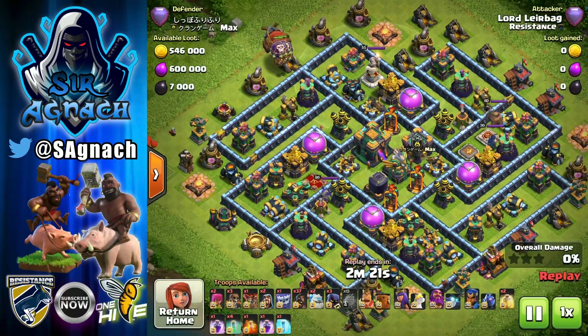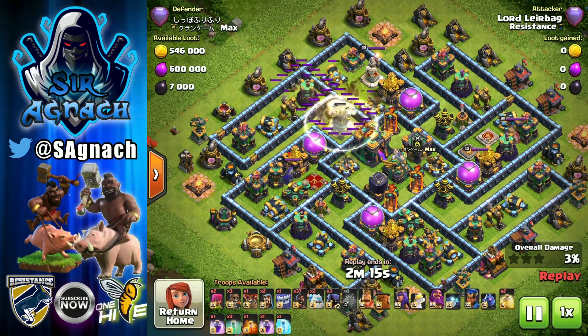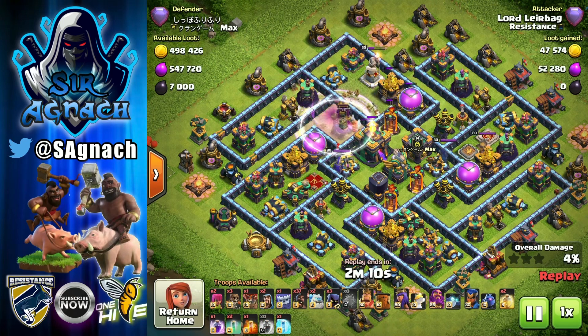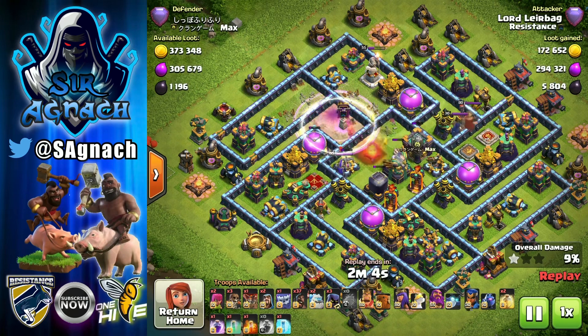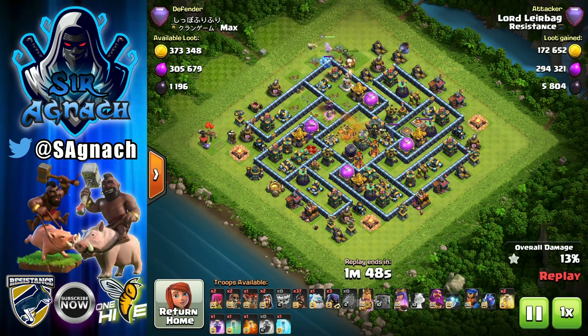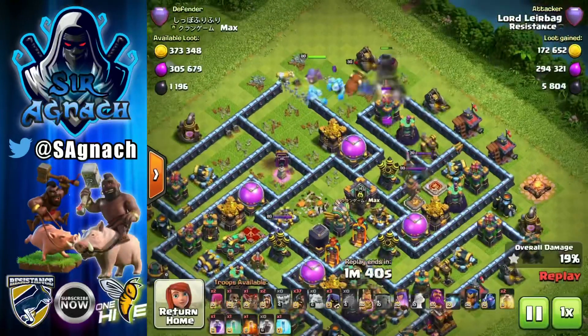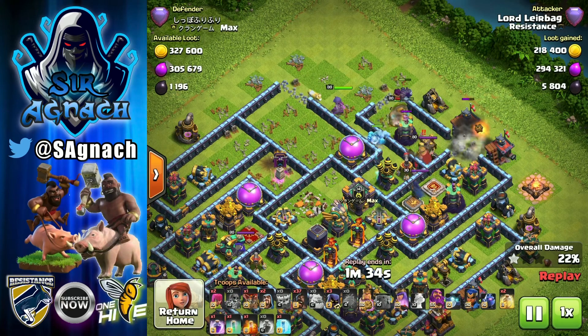Here we've got an interesting base — this was in the first week of the legends season and I've been facing a lot of interesting bases like this type. Over here we see how the super wizard just exploded next to the town hall temple, so just keep an eye on that. If they explode, you don't want to throw your fourth invisibility spell — trust me, I've done it so many times, which is why I keep saying it.